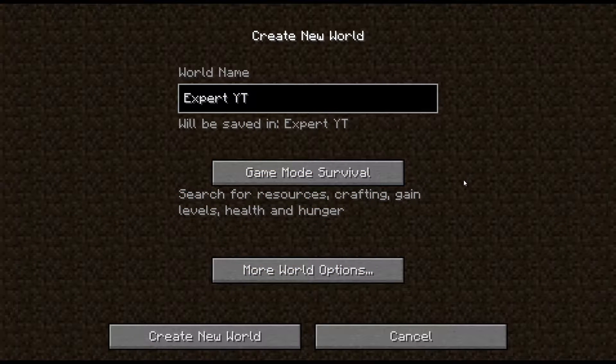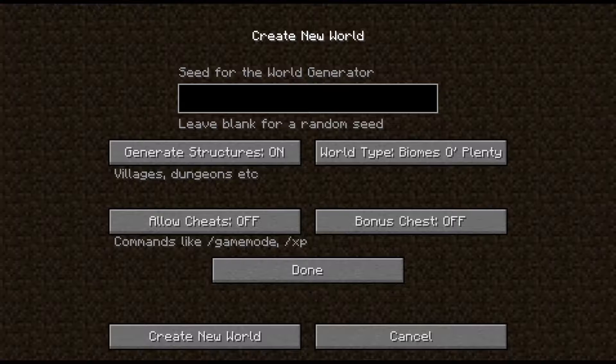Expert mode is a game mode option — it's like a game command. It makes crafting recipes much harder and just makes the game much more challenging. It actually forces you to use a couple of mods you're not exactly familiar with, which is always really cool.